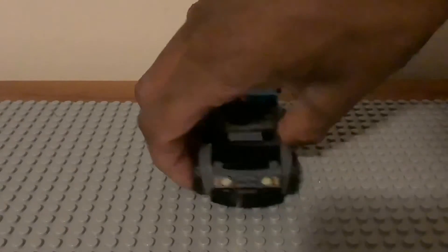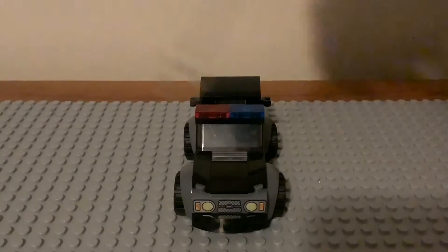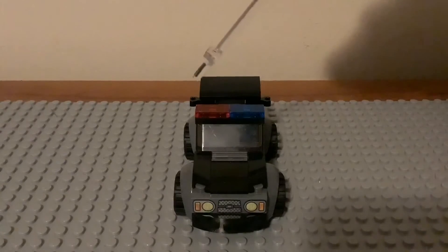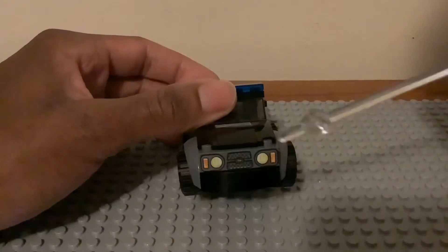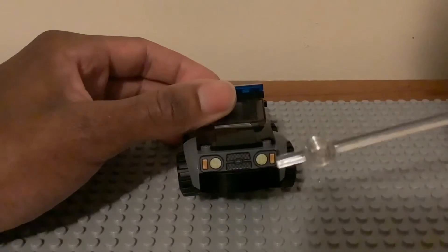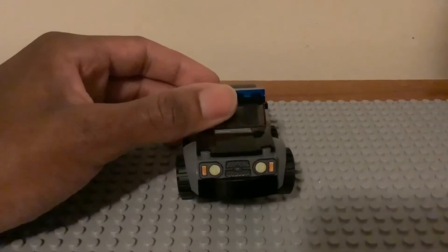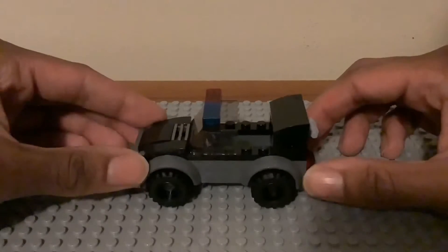Now let's take a look at the Audi SWAT car that showed up in Far From Home. It looks really cool. This is the whole front interior — we have these rectangular red and blue sloped pieces as the sirens, which is really cool. As usual for these junior sets, there are no stickers — it is a printed piece, the same look we've gotten in other junior sets.